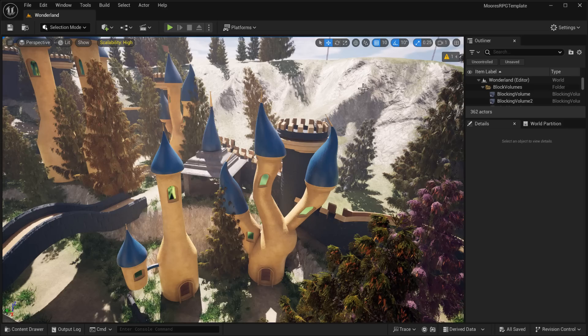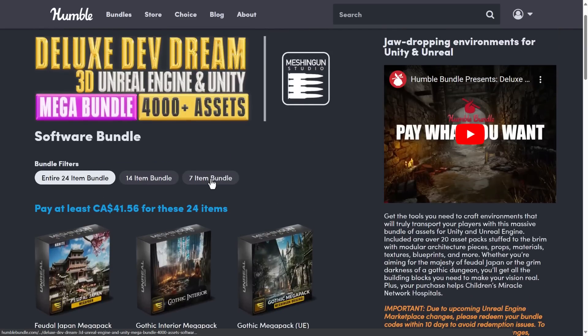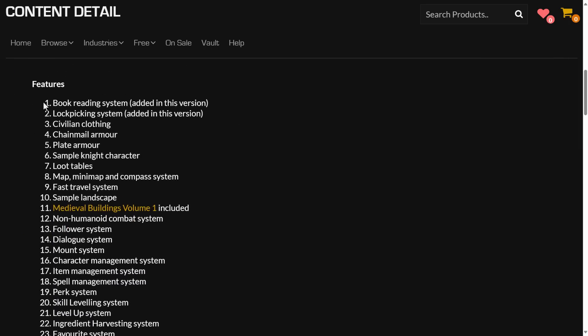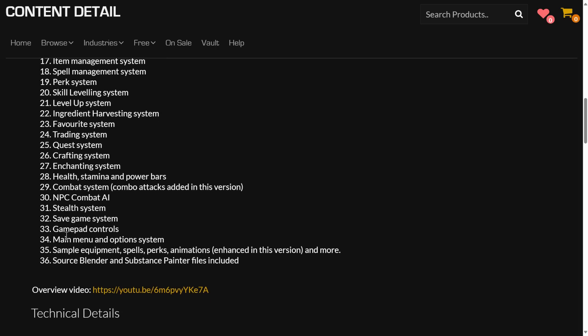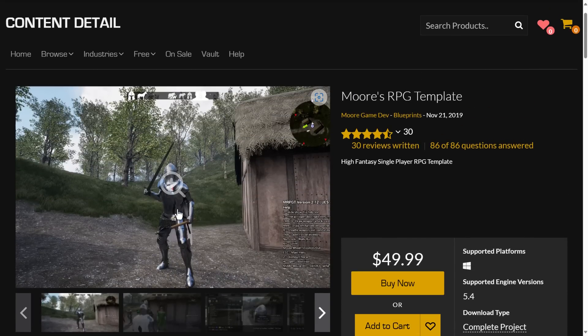That is this month's free assets. So let's do a quick overview. If you are an Unreal Engine developer, there is this Humble Bundle going on right now as well — 24 items, 21 of them for Unreal Engine, really high-quality stuff from Meshing Guns. But this month's assets: we've got the Mora RPG template. It has a lot going on — way more than I can cover in this video. You've got things like book reading, lock picking, civilian clothing, chain mail armor, plate armor, fast travel, mini-map compass system, combat systems, a mount system, gamepad controls, main menu options. You're definitely getting a lot in this template. If you're looking to create an RPG-style game in the vein of Skyrim, that is what Mora's RPG template is all about. Keep in mind this one is a create-a-project, not an add-to-project. So if you're going to check out all of these things, start with this one and then add the others to it.